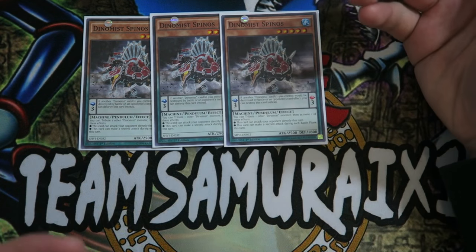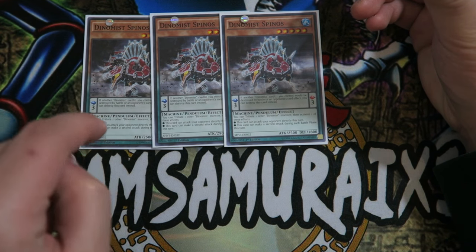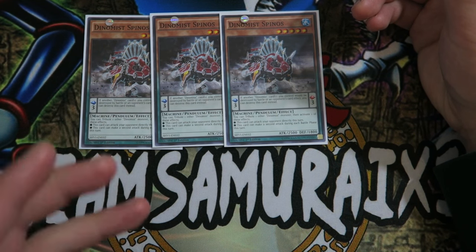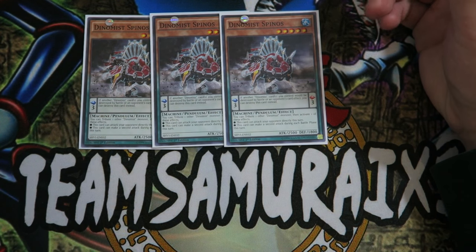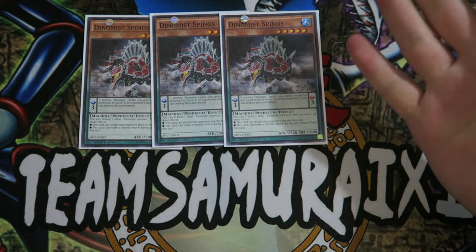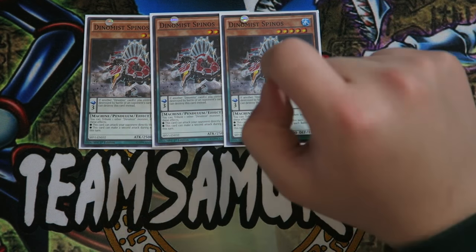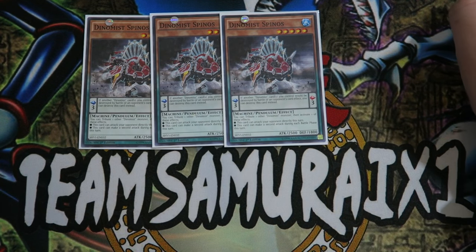Let me read you guys Dynamis Spinels' effect. The three-scale in the deck prevents your Dynamis cards from being destroyed by card effects — you can destroy the scale instead. And the six-scale basically prevents your Dynamis cards from being targeted by card effects, which is very nice. So it's really good that Dynamis Spinels is a three-scale.